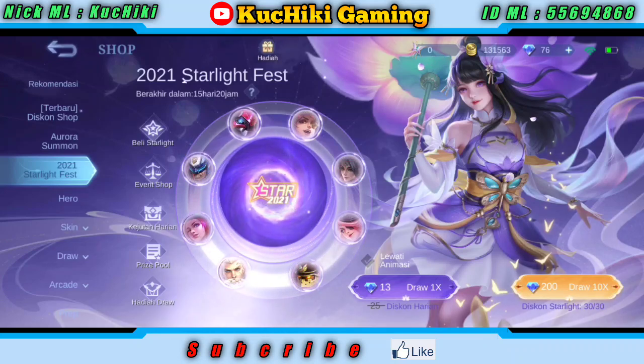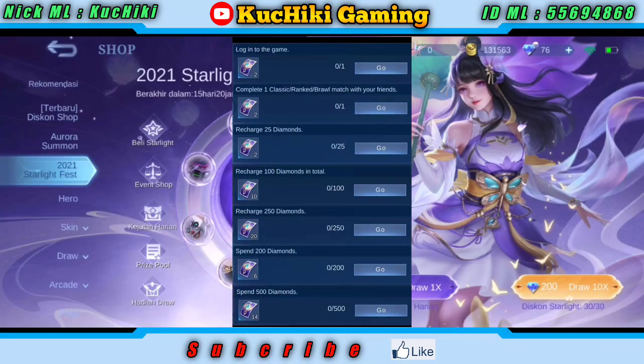Di sini saya akan memberitahu tiketnya. Ada tiket gratis dan ada tiket top up seperti biasa. Untuk tiket yang pertama, kalian harus login untuk mendapatkan 2 tiket. Lalu bermain klasik mendapatkan 2 tiket kembali. Kalian harus top up minimal 25 diamond untuk mendapatkan 2 tiket kembali. 100 diamond untuk mendapatkan 10 tiket. Dan 250 diamond top up mendapatkan 20 tiket.